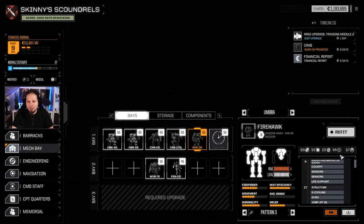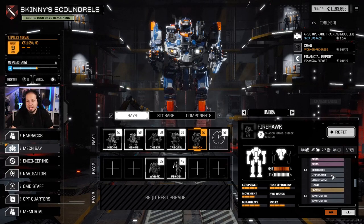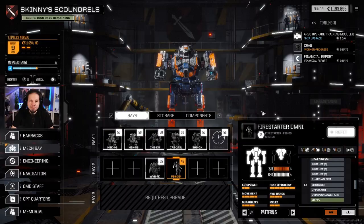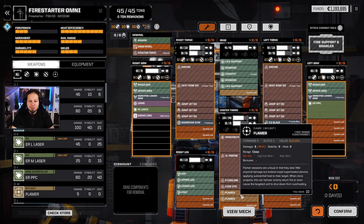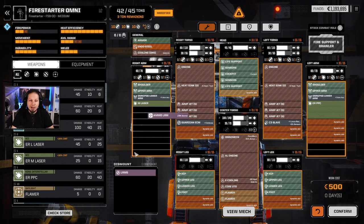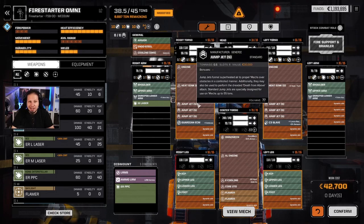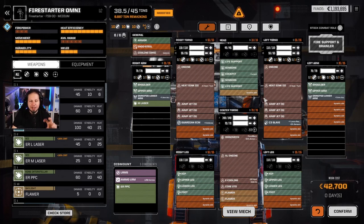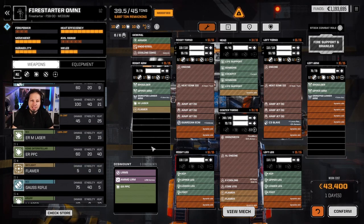We also have the Firehawk — not that many flamers, but enough to overheat stuff, and of course SRMs filled with Inferno ammo. The next big thing I want to do is check out the Omni Firestarter, to see what we can do with it. This thing already comes with two flamers built into the mech, plus an LRM-5, a medium laser, a PPC, a Guardian ECM C3 Slave Unit, and a good chunk of heatsinks. The problem is it comes with two already fixed double heatsinks, which takes up a lot of tonnage.